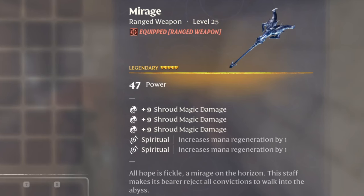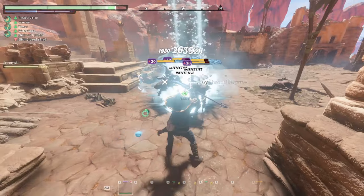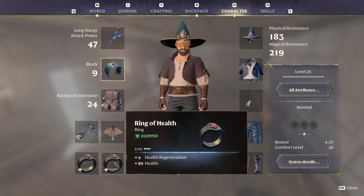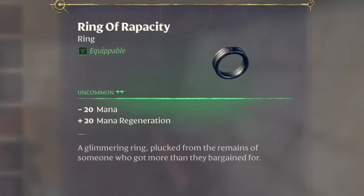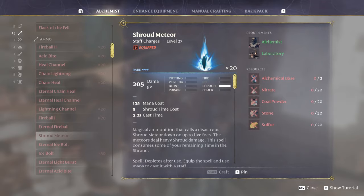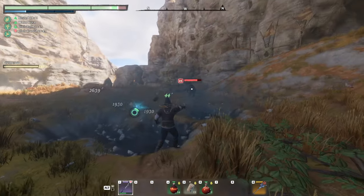The best stuff to use alongside Helix is Mirage, for even more Shroud damage bonus, resulting in total annihilation when casting the Shroud Meteor spell. I use Ethereal Plane for blocking and parrying opponents. I use 2 rings of health for 100 extra health and 8 health regen. The Ring of Rapacity is the best for mages, but Shroud Meteor is not eternal — it can only be crafted or found as random loot inside chests, and I mostly use it against big groups of enemies, so we don't need mana regen that much.